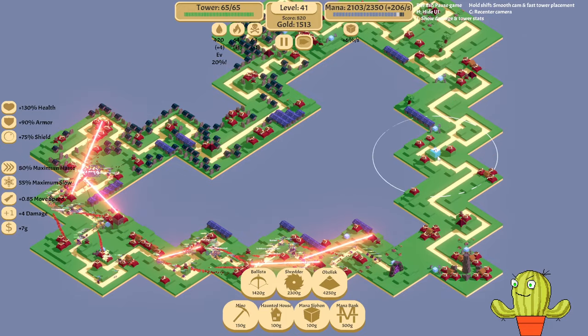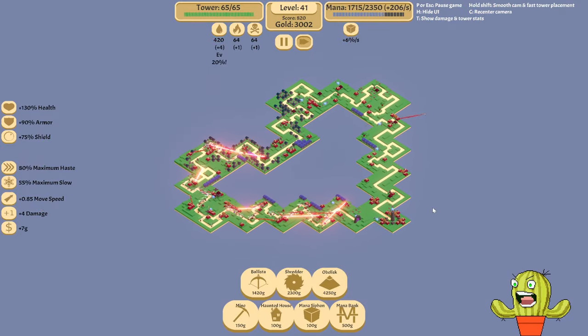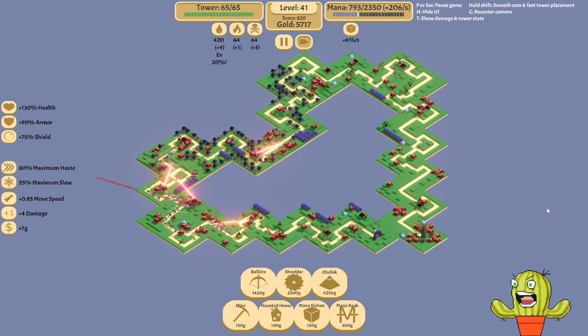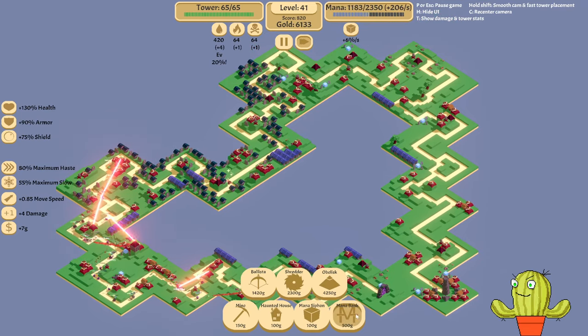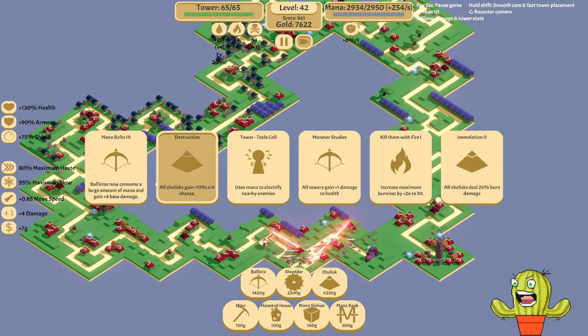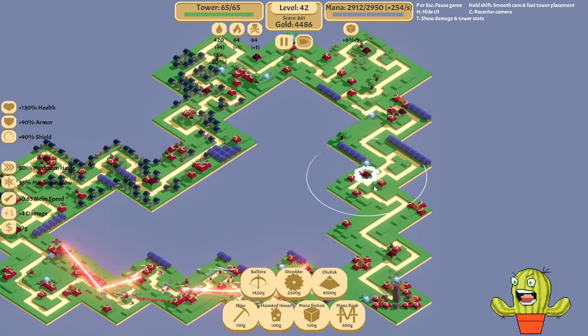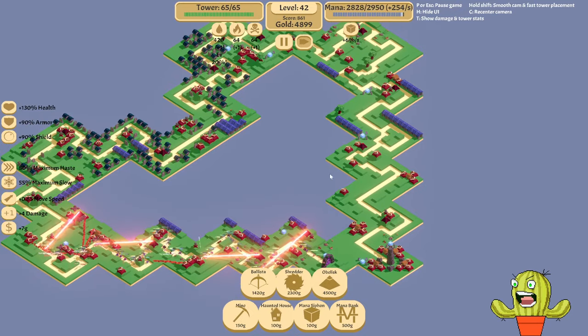That means more obelisks I can place, hopefully completing as much of the heart's outline as possible. That's why I'm getting ballistas everywhere. Oh my god, we're still draining mana — how much mana do we need? Mana cycling should help. Let's also increase our mana bolts, then obelisks gain additional crit chance. Let's place the last few obelisks over here — that should be fine.